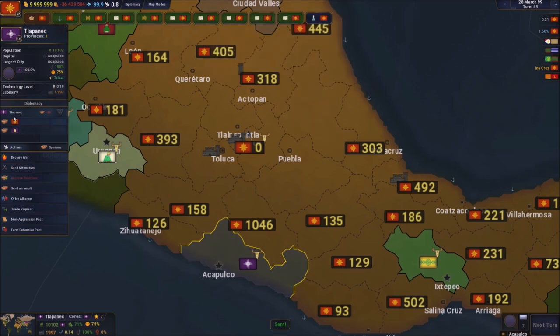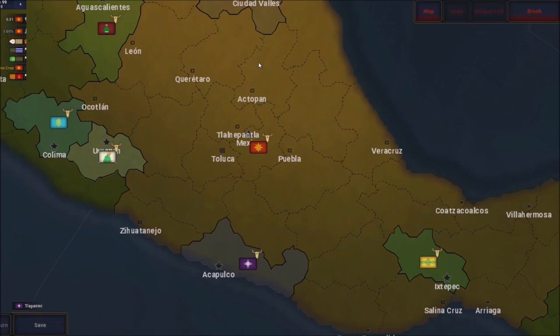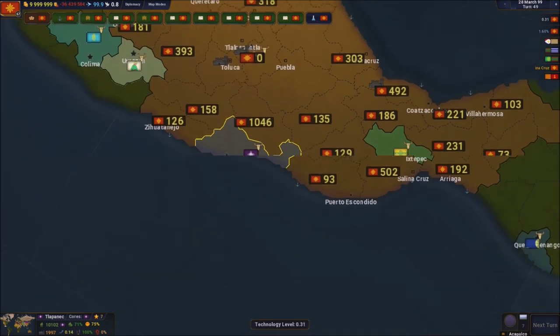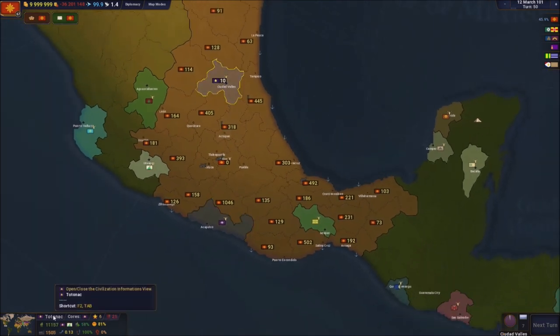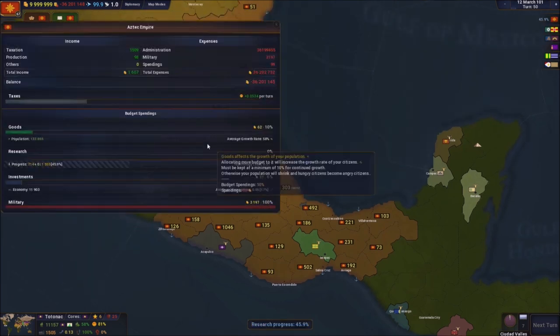I need to send an insult first - sending an insult costs diplomacy points. There we go, now they're unhappy with us and we can send an ultimatum. I'm going to ask for this province. The ultimatum is very important. I'm going to do the same thing to the other faction - insult them so they dislike me enough for the ultimatum to work.